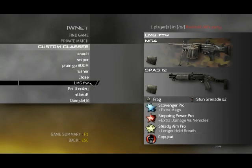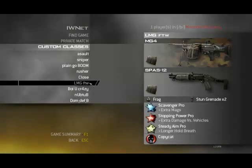This is my LMG class. I use a shotgun on it, of course — for me that's logical, because you have to have a powerful secondary that's good for close quarter combat if you're gonna run an LMG. I also use the MG4 because of its low recoil. With grip this gun has even lower recoil, but I actually use it for the extended mags.